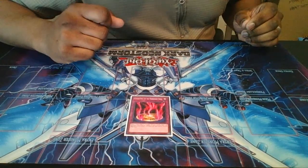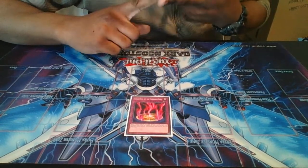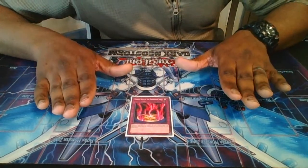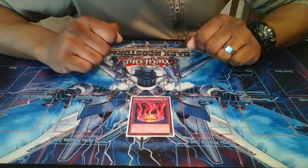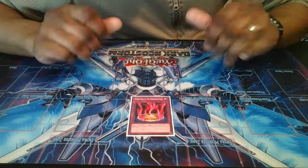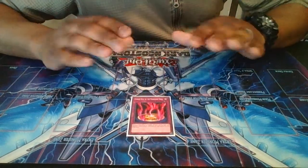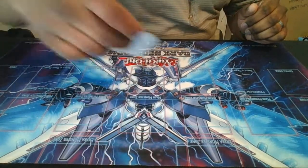Just one Cursed Seal of the Forbidden Spell to stop those pesky spells — Engage, Widow Anchor, Afterburners, Twin Twisters. The thing about it is, if you activate this on your opponent's Twin Twisters, your opponent can't play Twin Twisters anymore, but you can. It states that your opponent can't play that card anymore. So I like this because it makes certain cards in your opponent's deck bricks — i.e. Engage, Twin Twisters, Cosmic Cyclone. Whatever spell you think your opponent is playing three of, this card will stop it and they can't play it for the rest of the duel. Any other copies they draw are bricks.